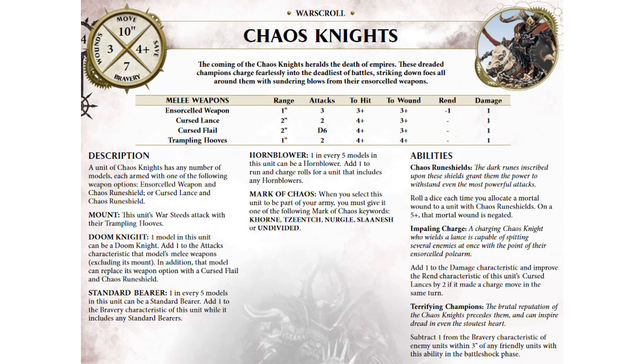Chaos Knights have three different weapon options: Ensorcelled Weapons, Lance, or Flail, and everybody gets the Trampling Hooves. Ensorcelled Weapons are always three attacks on threes and threes, rend one, one damage. The Cursed Lance is two attacks, fours and threes, no rend, one damage — but it becomes rend two, two damage when you charge. The Cursed Flail is D6 attacks, fours and threes, no rend, one damage. The Trampling Hooves that everybody gets are two attacks, fours and fours, no rend, one damage.